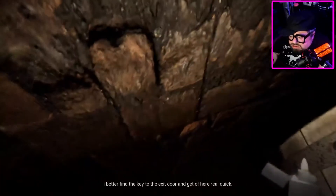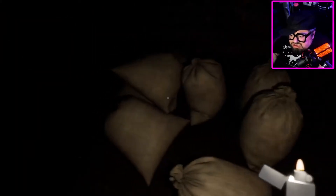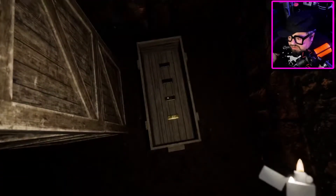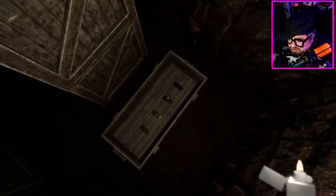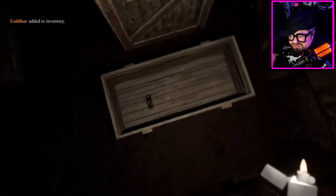Cool. Okay. Can we just leave? Like, we got our gold. I better find the key to the exit door and get out of here real quick. Yeah, no shit. Where is the key going to be? Oh, I'm glitching. We can't really see in front of ourselves very well. Is that more gold? It is. Wow, these people are rich.